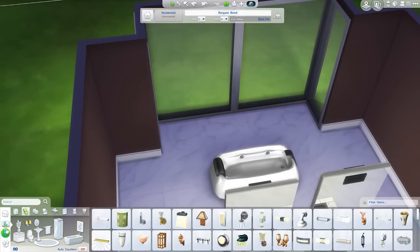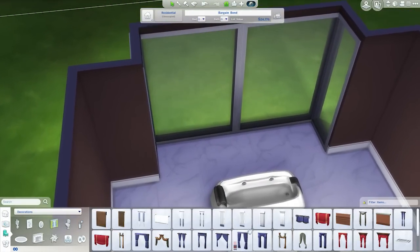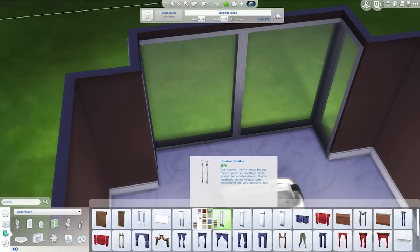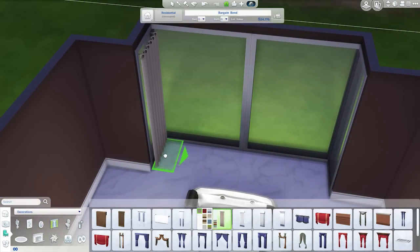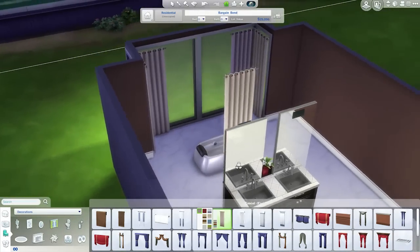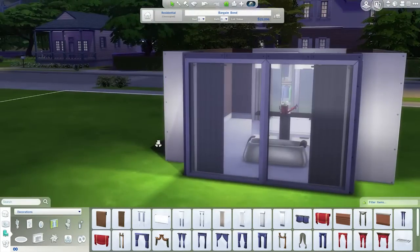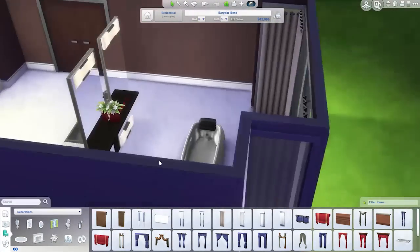Still got a little bit of privacy for the bathtub. Nice. I want to grab some curtains though, because that would probably be useful as well. Decorations — curtains — let's grab some of my favourite ones. So sort of like that — the curtains look kind of open currently, but they're not. They're not actually open. So you still have nice big windows, a little bit of privacy with the curtains there.